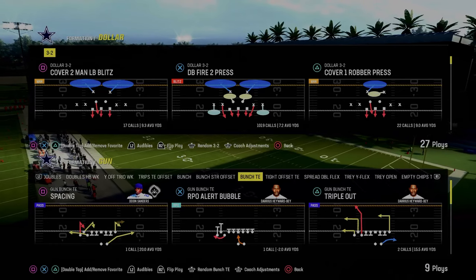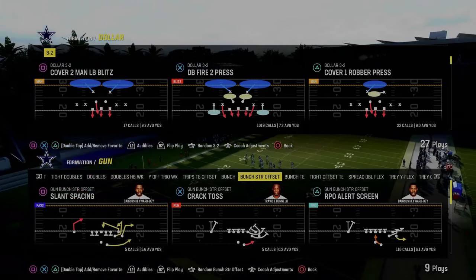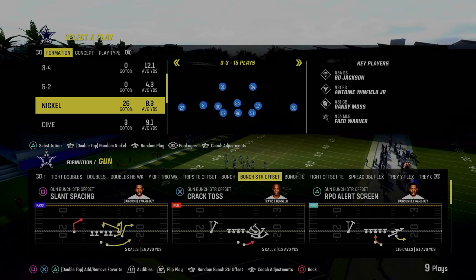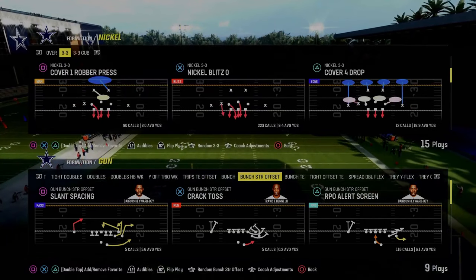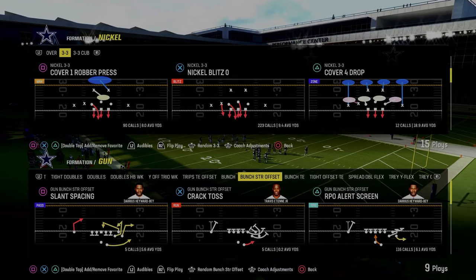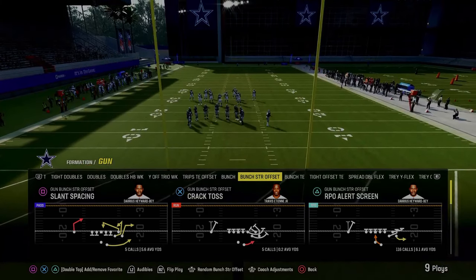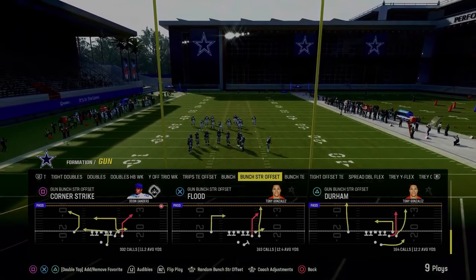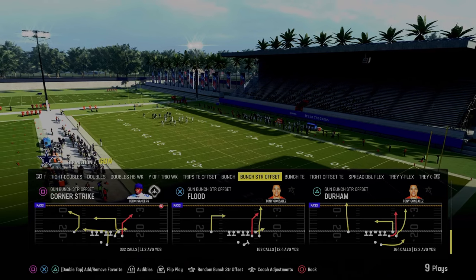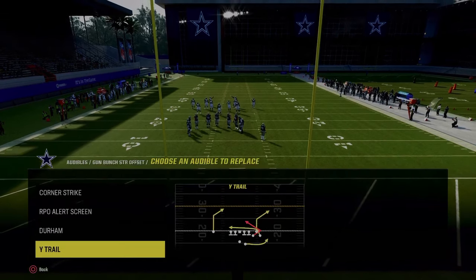Bunch strong offset is an incredible formation — you can run it wide side or short side and have setups for really everything. For our purposes today, we're going to primarily focus on this as a wide-side offensive scheme. The main play we're going to come out in every single time is flood, because it's a one-play touchdown against cover two short side and gives us the capability to quick snap.